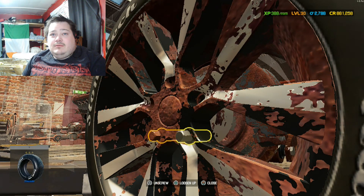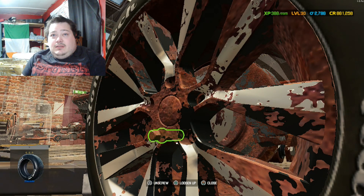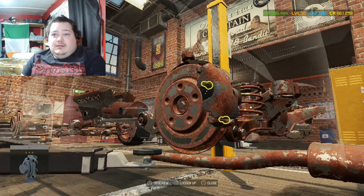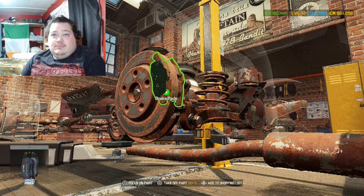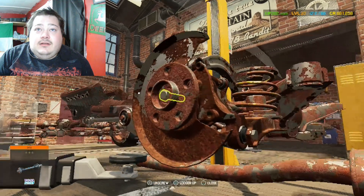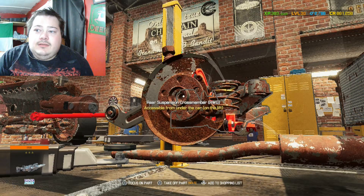Everything's so rusty. The motor is probably going to be maybe salvageable — I'm not really sure. That's kind of questionable. I know the wheels might be salvageable, maybe. I might just buy new rims. It just depends if these rims are even salvageable at this point. Everything else looks pretty much trash. The whole rear end is trashed — everything pretty much trashed.